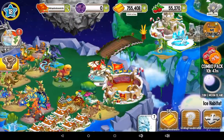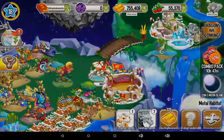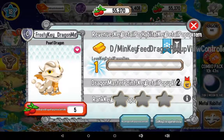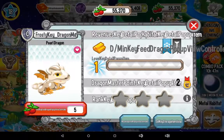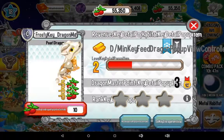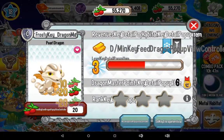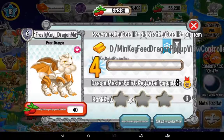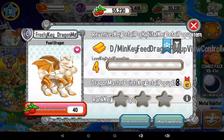Next dragon we got the Pearl Dragon. The first thing you've seen already is his tail goes around and stuff. At level four some of his balls — his pearls — went around his neck, and that's cool.